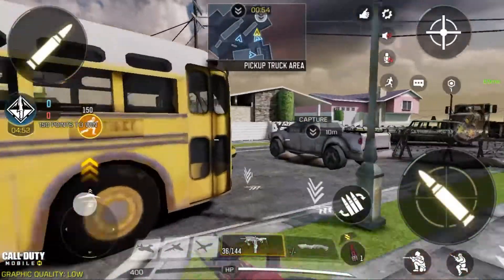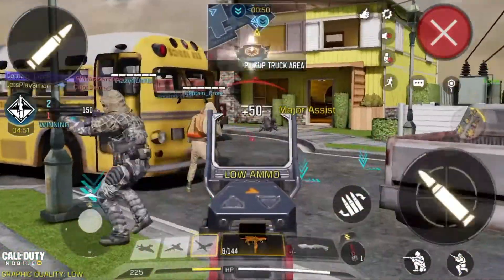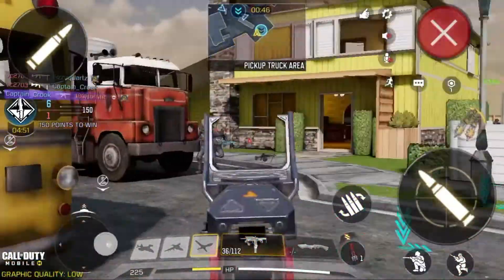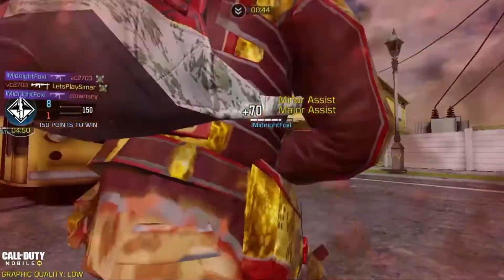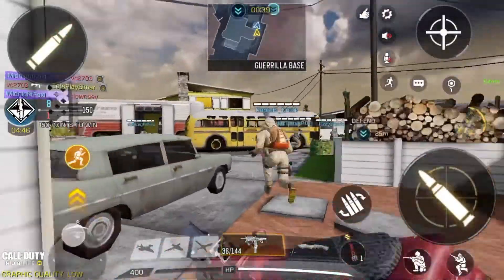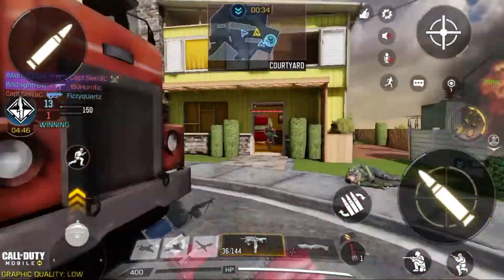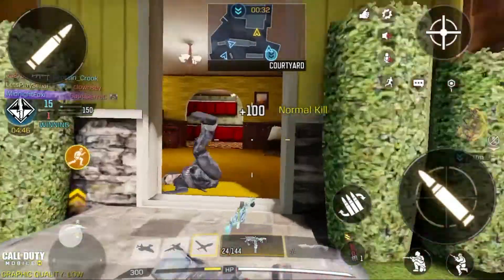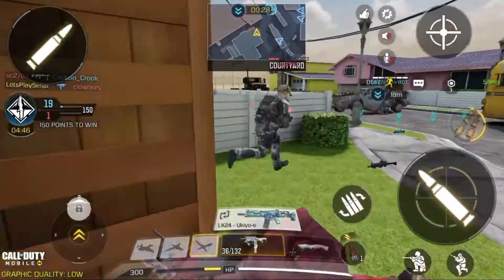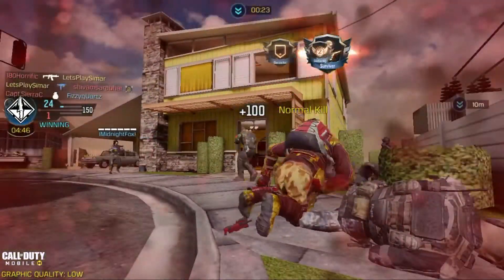The 3rd gun on the list is the PHARO. The reason it is at the 3rd spot is that it's so effective at short range. It can kill a person in one burst — yeah, it's a burst SMG. It can tackle some medium range shots and would definitely get you a kill. You can rely upon the PHARO, but for long range you should ignore it. It's not at all good for long range.